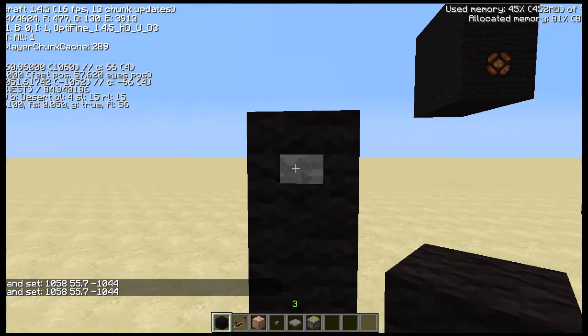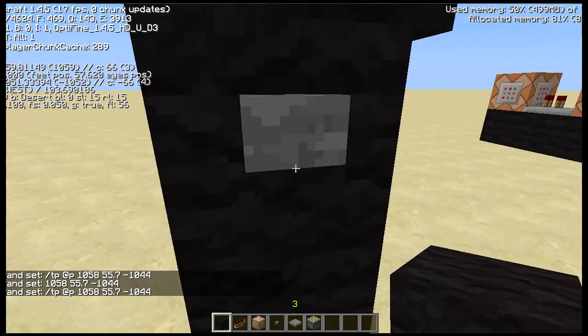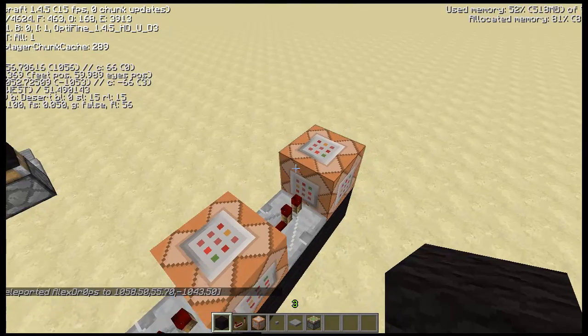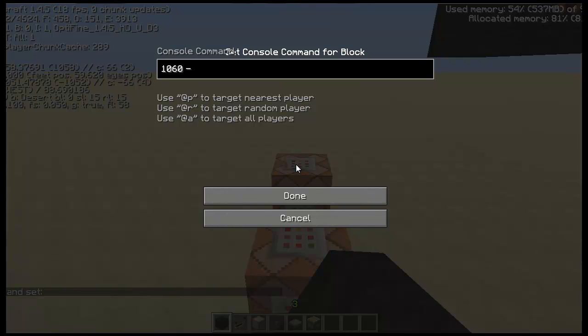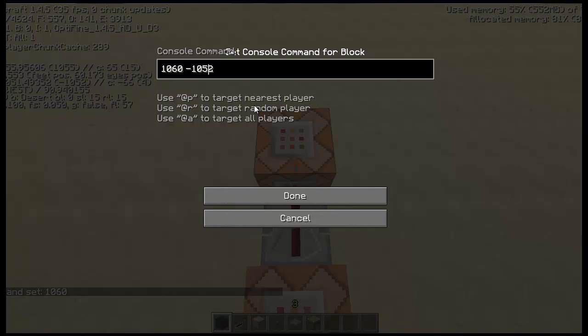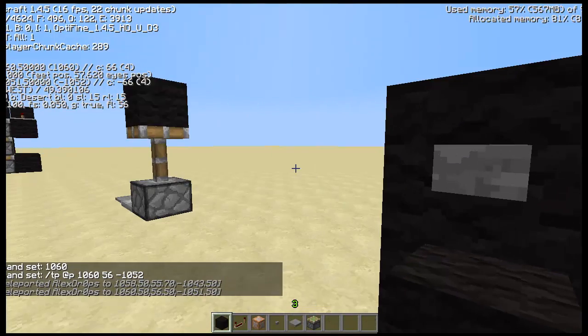All I need to do is add the teleport command, so we'll do slash tp, then @p — that will target the closest player and teleport them here. As you can see, I'm like inside the block, but that's not a huge deal since you get teleported right back anyway. On the second command block we put the home or original location: 1060, negative 52. We use the original Y value and add slash tp @p. That's all you need to do — stand right here, press it, and as you can see, it works.